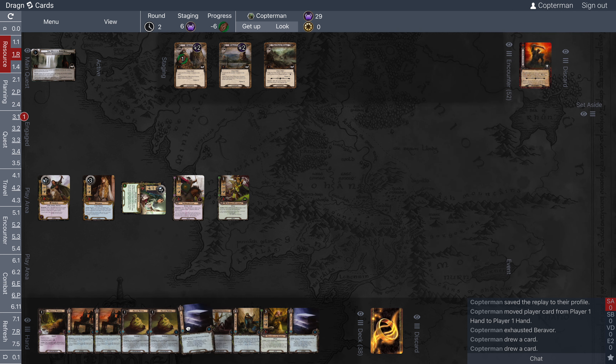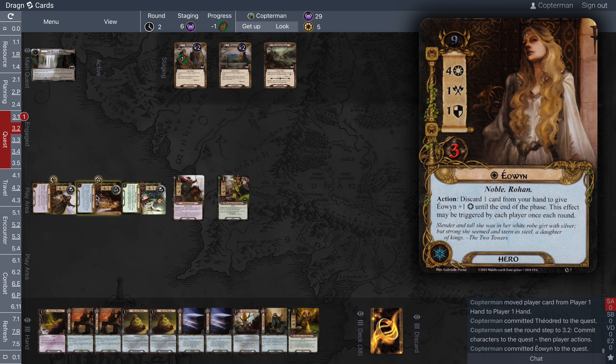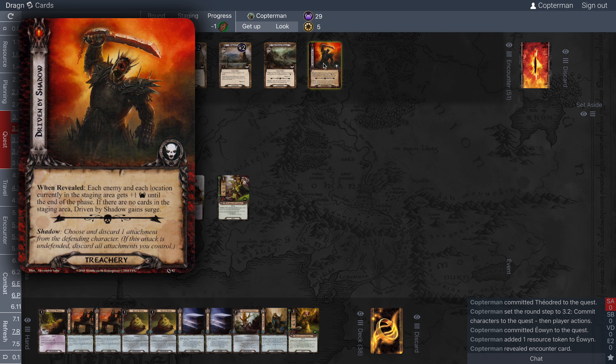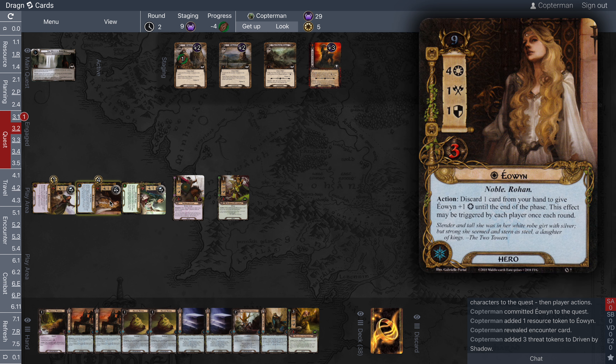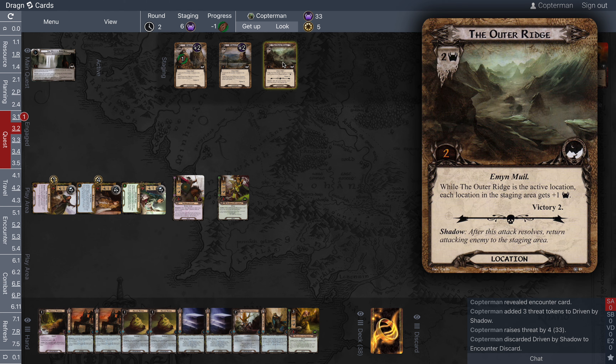Round 2. Drawing two cards with Barivore. We won't be able to explore these anytime soon until we get Northern Tracker going, so there's no reason to put out Ancient Matham quite yet. We'll save up our resources. We'll quest with Theodred and Eowyn, and Theodred will give that resource to Eowyn. We're going to reveal Driven by Shadow. When revealed, each enemy and each location currently in the staging area gets plus one threat until the end of the phase. If there are no cards in the staging area, Driven by Shadow gains surge. That's going to be plus three threat, so our threat will go up by four.